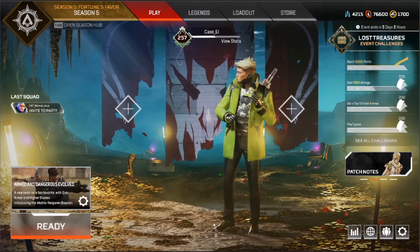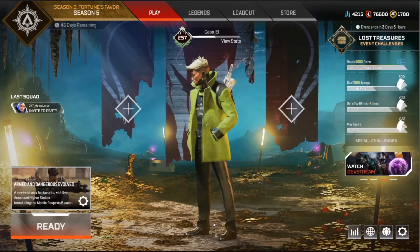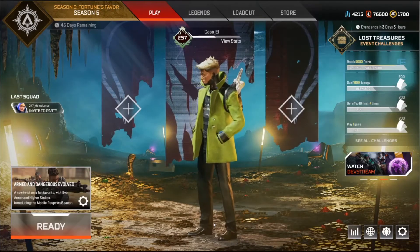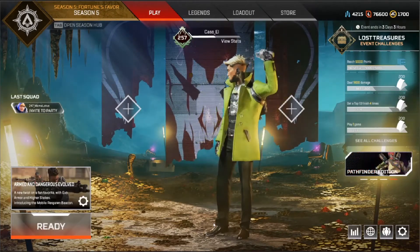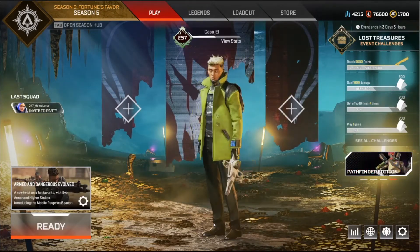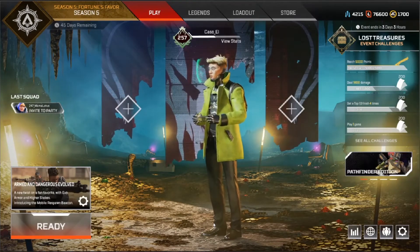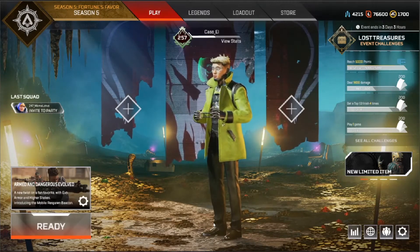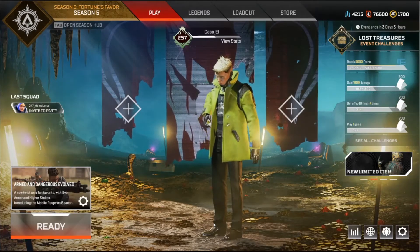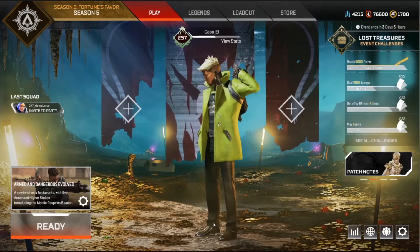The bunker things — besides one bit of loot — are like a thing for Crypto's friend, sister, whatever she is, to connect with Crypto. I might as well see if Loba can throw her ring in there just for the memes of it. You won't get anything special from it, but might as well just try it.